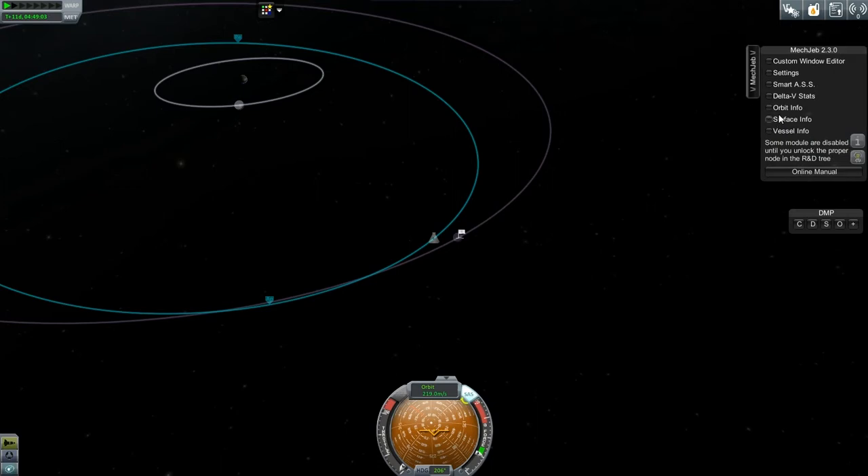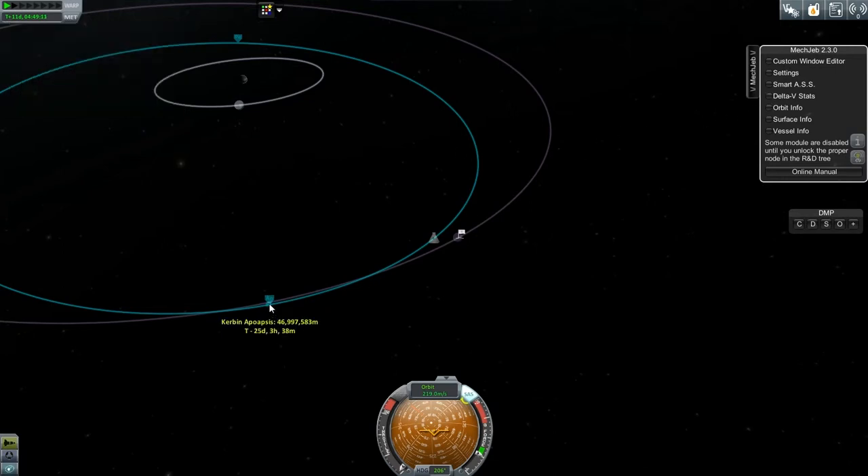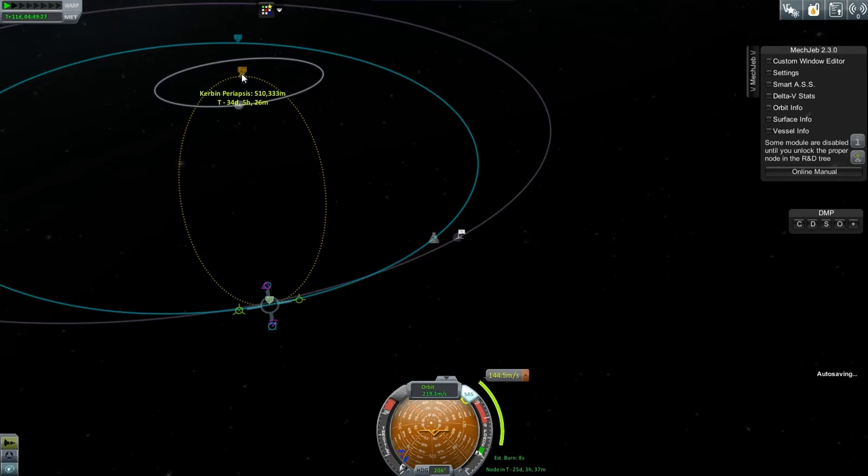So check out MechJeb — I've got 144 meters per second of delta-v left. The goal is to get back to Kerbin. If we add a maneuver and burn retrograde with a change of 144, check the periapsis — you can see we're still not going to make it, unfortunately.